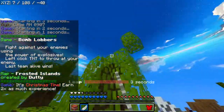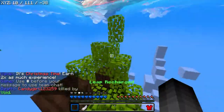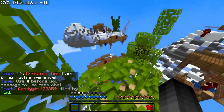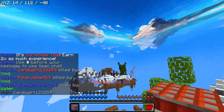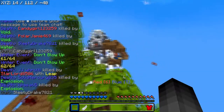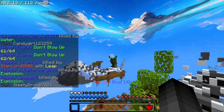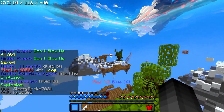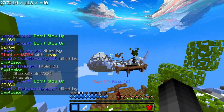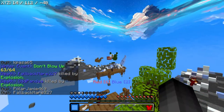Usually to win this game you want to get on top of a tree if at all possible, because if you're on a tree it's going to be hard for them to land a TNT on top of it — unless they have really good aim or they know the mechanics of Bomb Lobbers, which most people probably don't since the game has been removed. Getting on the tallest structure will make you survive longer.